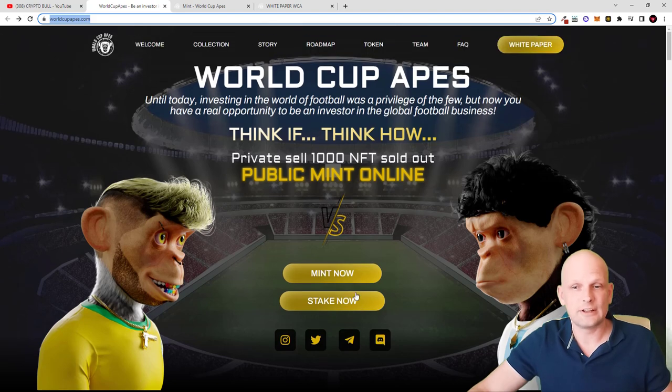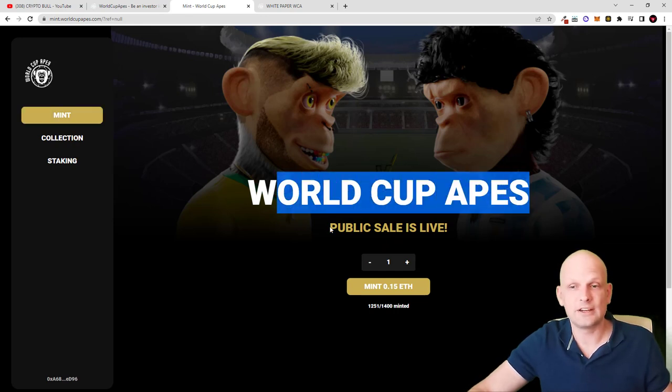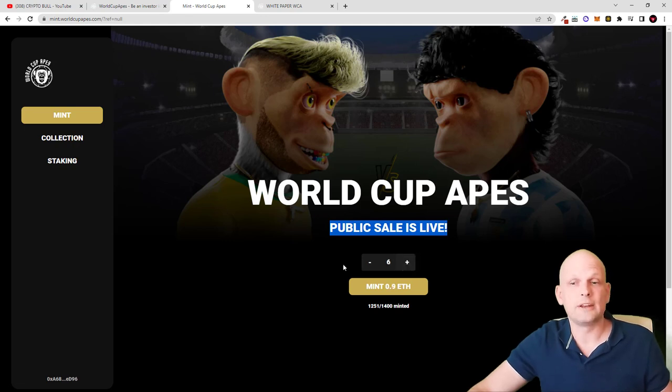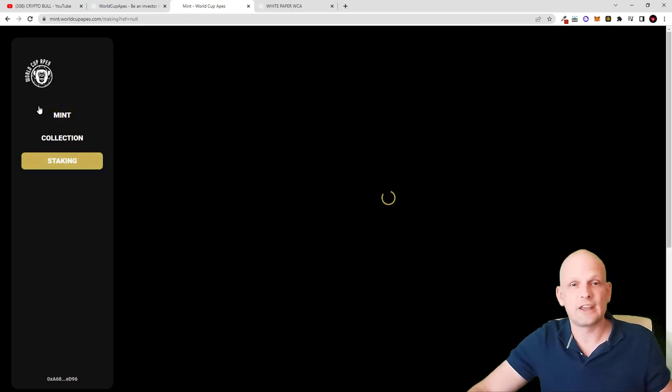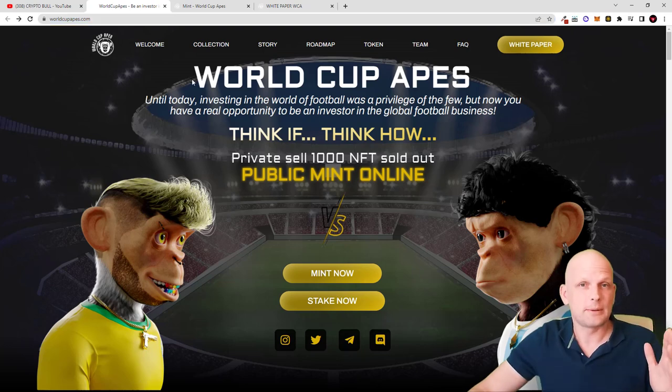Starting with minting — if you are interested, here is the mint option and here is the stake option, all in one DApp. If you click in here you will need to connect your wallet. I have connected my Ethereum MetaMask wallet; this is built on ERC-20. The public sale is live and you can select how many apes you would like to buy. The price for one ape is 0.15 ETH, and 1,251 out of 1,400 have already been sold. There is also staking — for the first 90 days you can earn up to 40 WCA tokens a day.